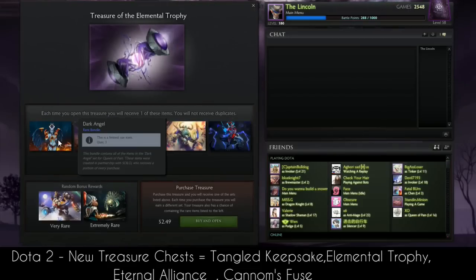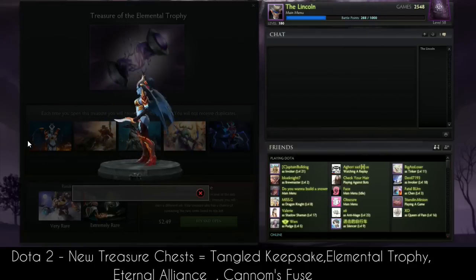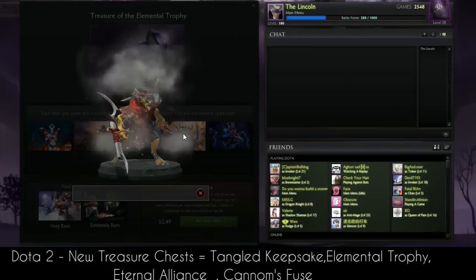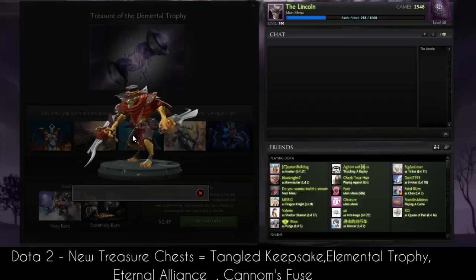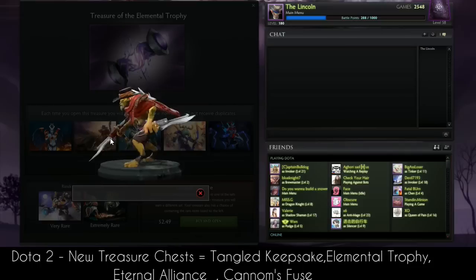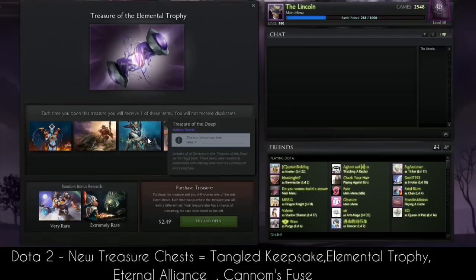The next treasure chest has the Dark Angel partnership with SOLO. Nothing really special but it's a new set. The next one is going to be the Van Helsing set — the hero with no name — which is for Bounty Hunter. Look at this: we have the gun, the gun with the knife.